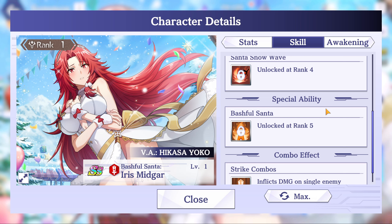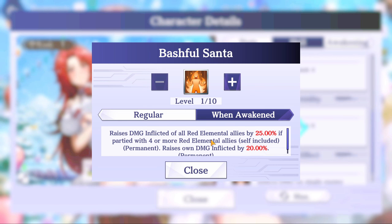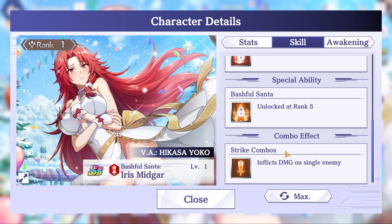Special ability: Bashful Santa raises damage inflicted of all red elemental allies by 25% if partied with four or more red elemental allies, self-included, and the buff is permanent. 25% is a pretty decent boost. On awakening, raises own damage inflicted by 20% permanently — actually pretty good.